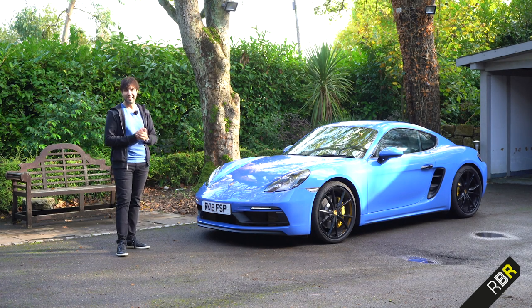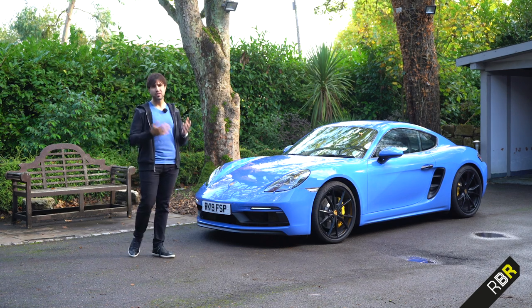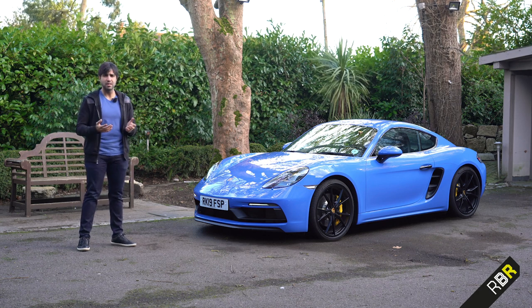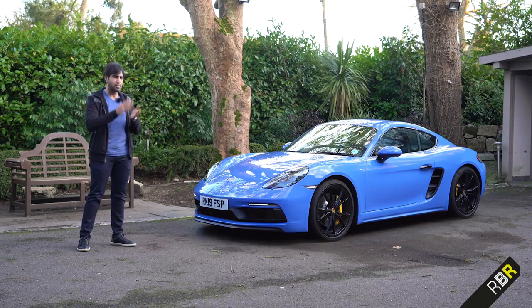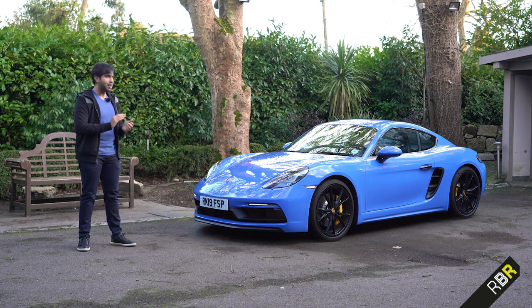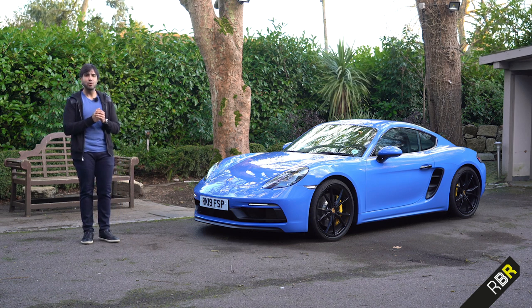Even in GTS form, the four-cylinder engine sound is lackluster and disappointing. The GTS version bumps up power by only 16 brake horsepower over the Cayman S, with basically the same 0-60 and performance figures. Historically, GTS cars bridge the gap between standard and more powerful turbo and GT variants, but this first 718 GTS doesn't really do that — it's just too close to the Cayman S.